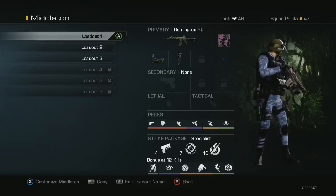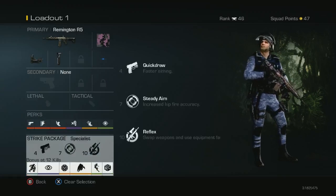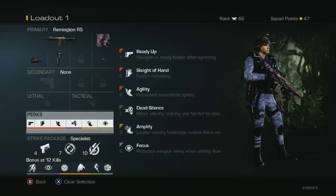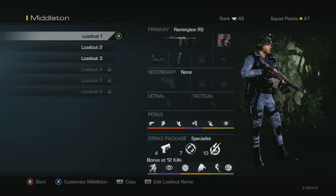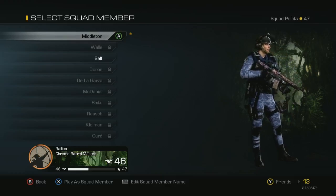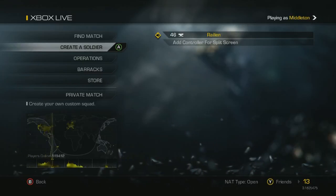I see assault rifles, shotguns, everything looks pretty good in the operations. I have the specialist package which gives me all these colors. Thanks for watching guys — say whatever you want in the comments because I know you guys don't care anyway, but once again if you could help out on that clan versus clan thing, don't be afraid to just tell me what's up. Peace out!